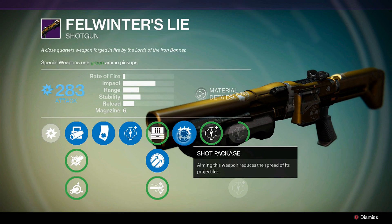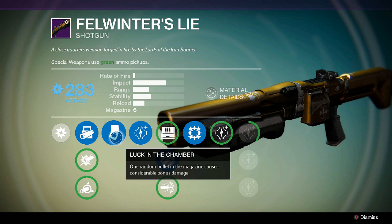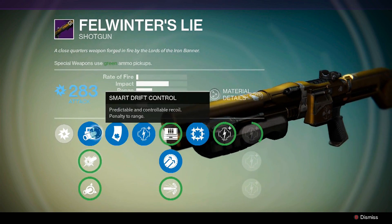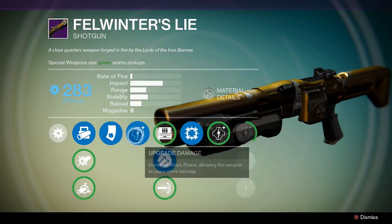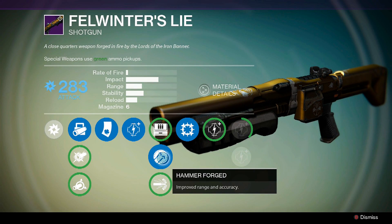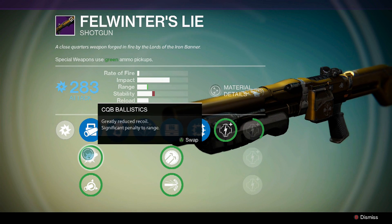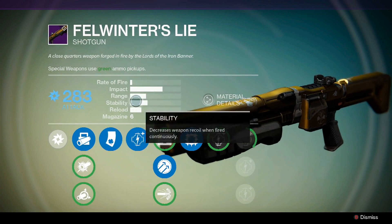I have Shot Package — reduced spread of projectiles when aiming in — Hammerforged for improved range and accuracy, and Luck in the Chamber, where one random bullet causes considerably more damage. For ballistics I have basic ballistics. The range actually caps at the point Hammerforged brings it to. If I take off Hammerforged, the CQB ballistic adds range, but with it back on it no longer does — because the shotgun maxes out at that range.